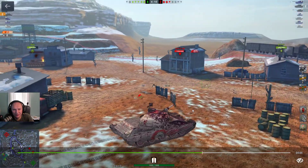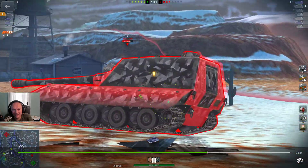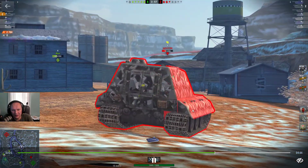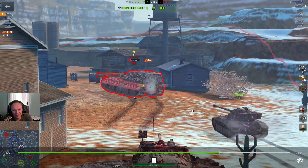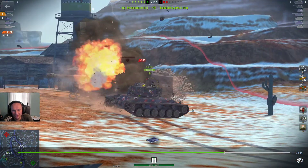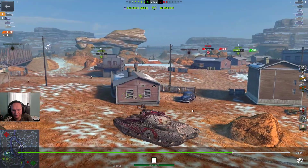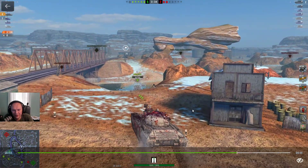There is a Jagdpanzer E100 and the good thing about this gun is we can shoot the magazine away and then the tank turns into a one-shot tank. Every seven seconds we can shoot a bullet — we don't have to wait like half a minute for the whole magazine to reload like in other tanks. So we're already loaded up over here.